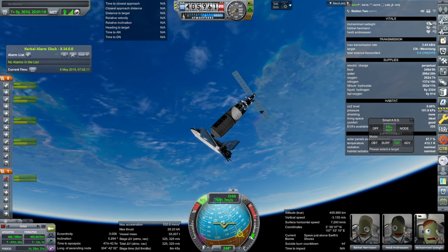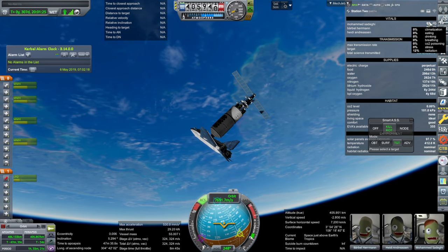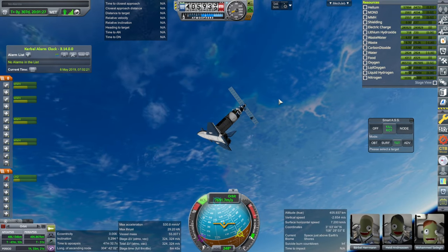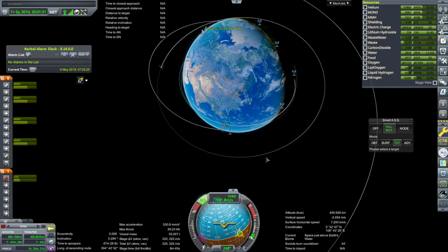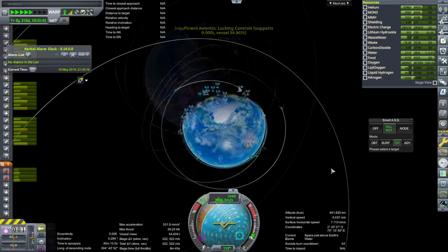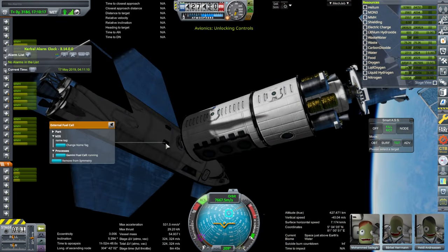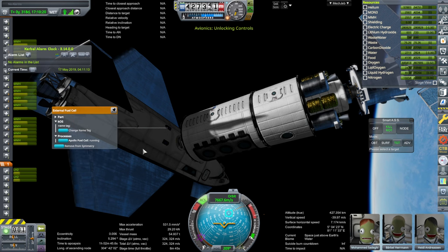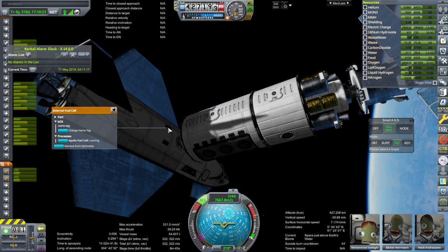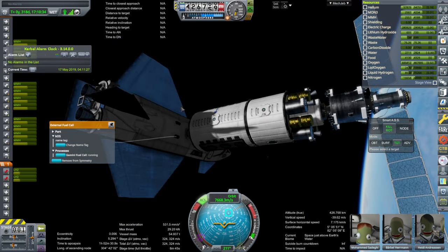Muhammad has 12% radiation, Barbel has 2%, and Heidi has 1%. None of them has any stress, so we're starting off pretty well. Everything has to remain power balanced. We're at day 307 for the station. I should turn off the fuel cells — they're contributing right now. We have one Gemini fuel cell and one Apollo fuel cell. I placed them in symmetry — they should have both been Apollo fuel cells. Maybe that's why one of our engines is overheating, because there's a slight imbalance in the space plane with one fuel cell different.